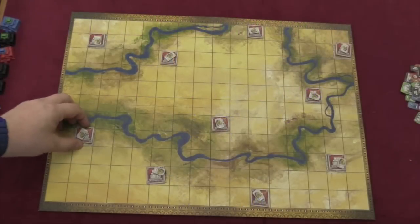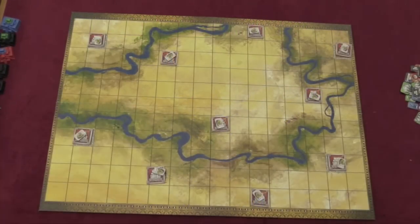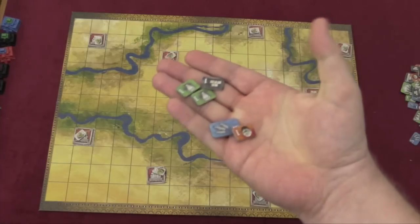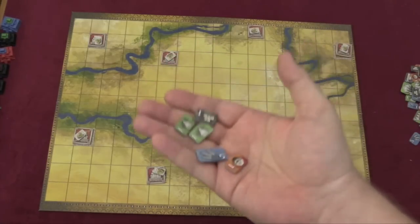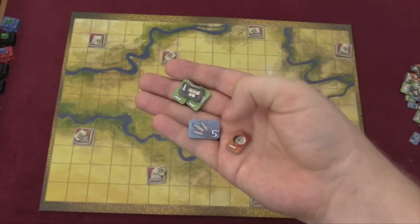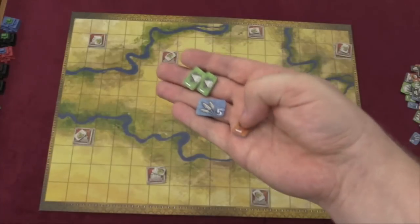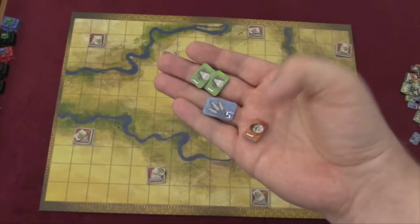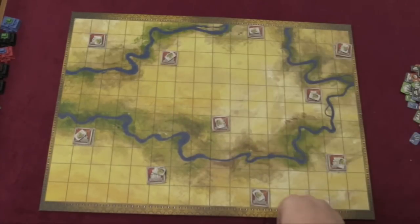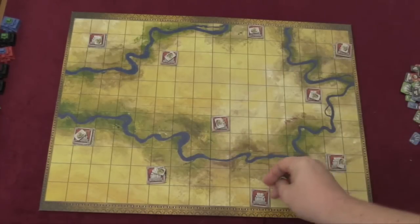In this game, you're going to have these temples that start in different spots on the board. Each temple has a little treasure on it. There are four different color resources you'll be getting throughout the course of the game: red, blue, green, and black. At the end of the game, you count however many resources you have in each color, and whichever color you have the least of is your score. So if I have 10 green, 10 black, 10 blue, and 5 red, my score would be 5. These little treasures here are wilds, and you can add them to anything at the end of the game.